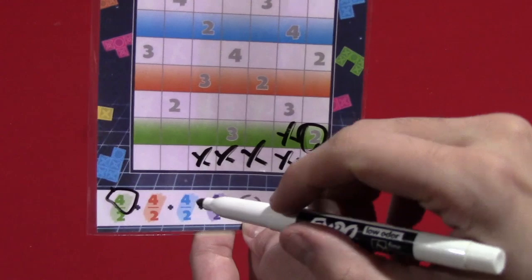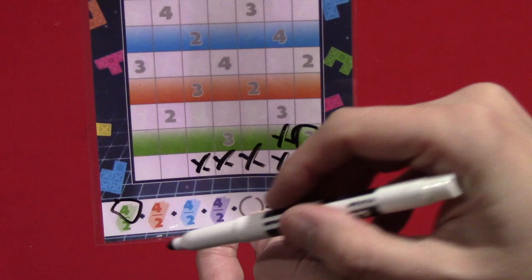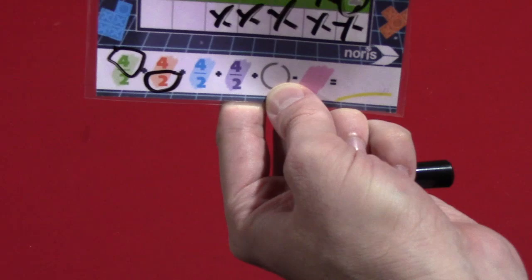If I was lagging behind and simply completed that row later than the other players on a subsequent turn, I would instead circle the two at the bottom. So pretty simple with that.